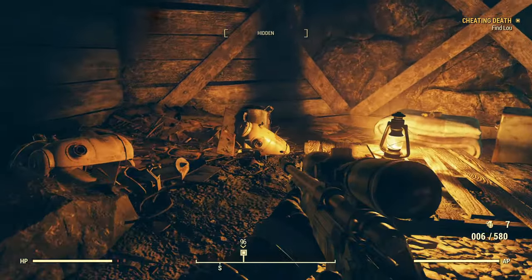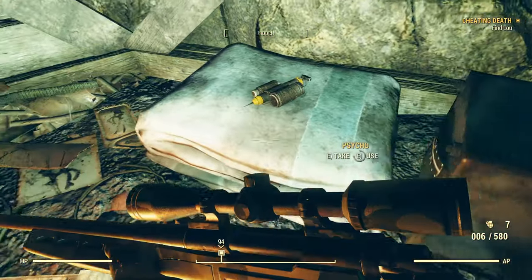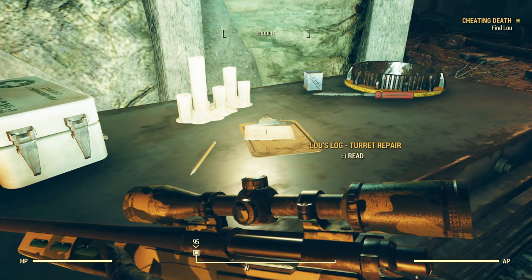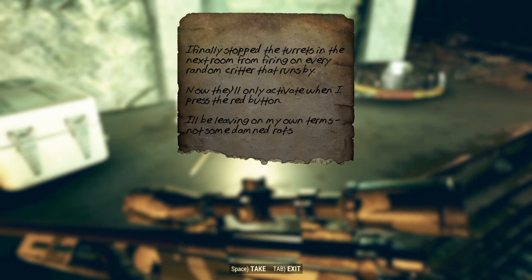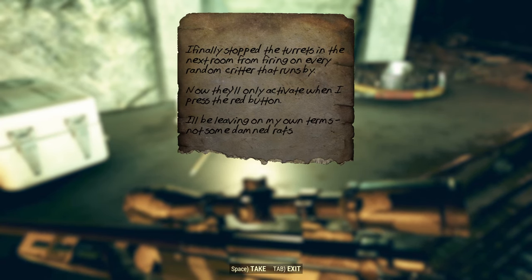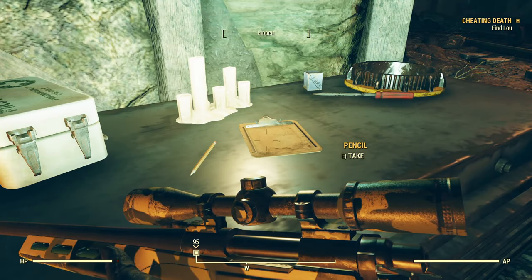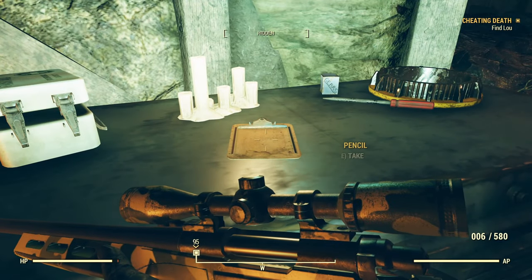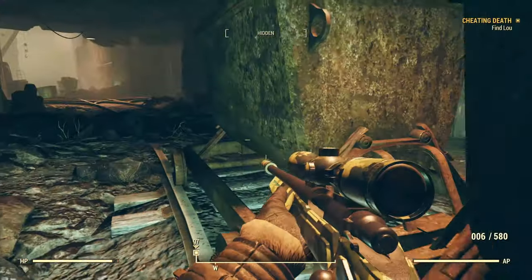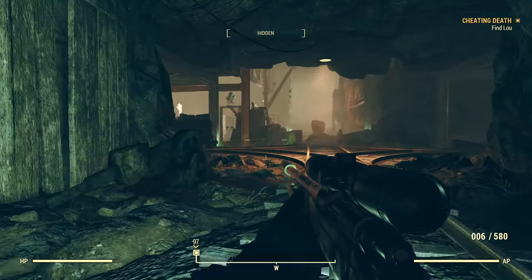There's that sound again. We have some broken turrets, and just some cloth — looks like some Psycho on that. We have another note here: Lou's log, turret repair: 'I finally stopped the turrets in the next room from firing at every random critter that runs by. Now they'll only activate when I press the red button. I'll be leaving on my own terms — not some damned rats.' First aid kit with some dirty water, some junk.